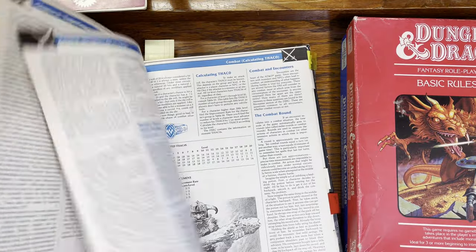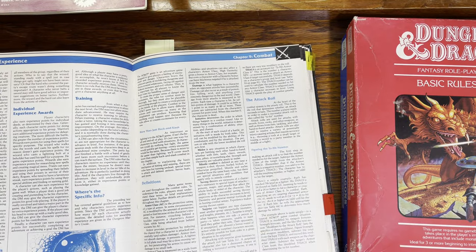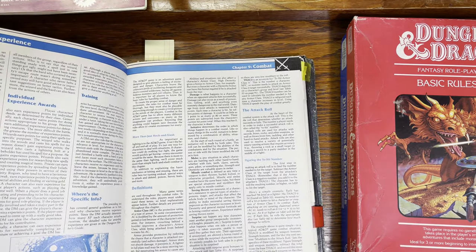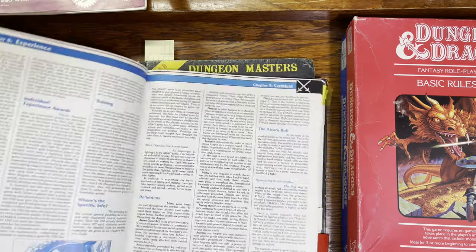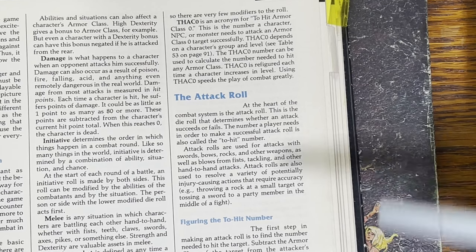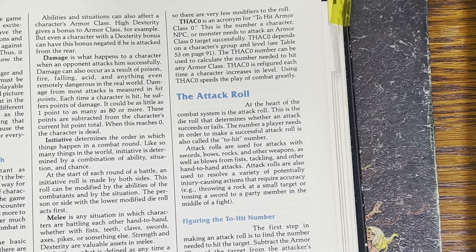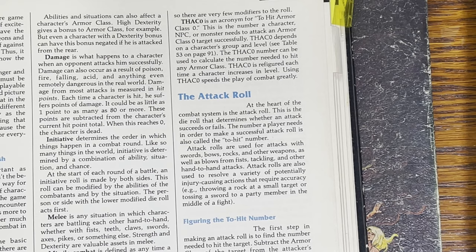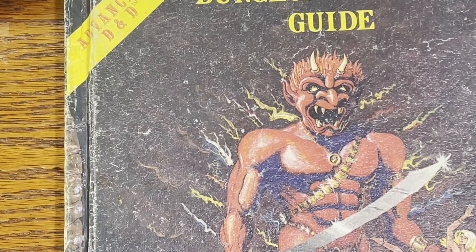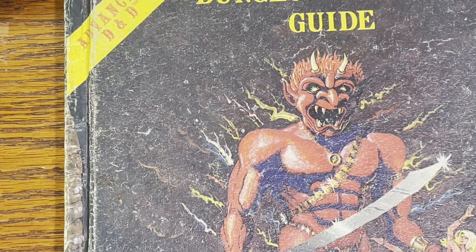In second edition, it's spelled out in the Player's Handbook on page 89 of the 2.0 Player's Handbook — on a different page in the original. The original second edition Player's Handbook uses THAC0 as part of the process. I was a little surprised — I guess I had probably known it but hadn't really internalized that first edition fighting tables are essentially just THAC0.